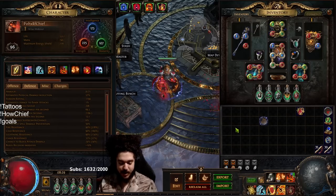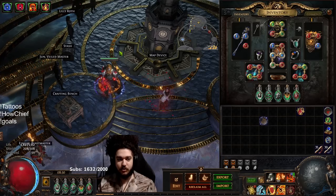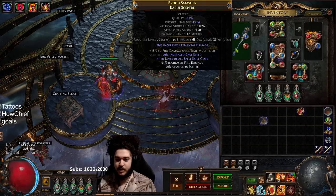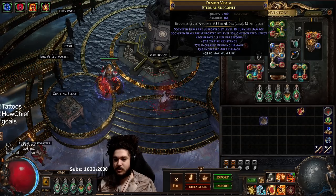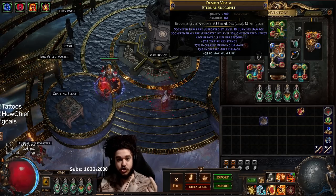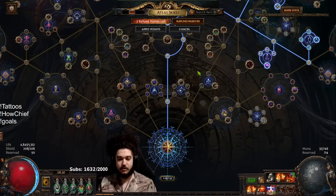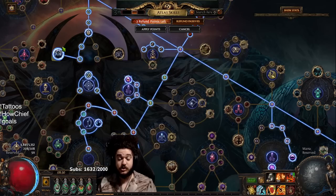We've pretty much done the majority of what I want with this character. Still a lot to do in SSF, but with this character I've accomplished pretty much everything I want — found a fractured scepter, crafted on a fractured scepter, got my elder helm, and ended up getting the elder helm through literally chaining elder maps.